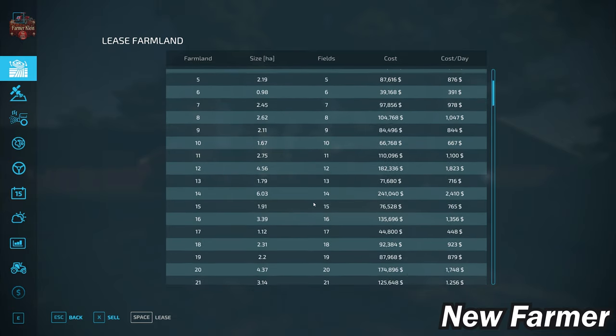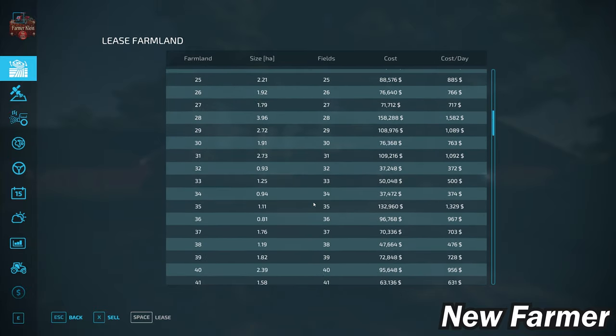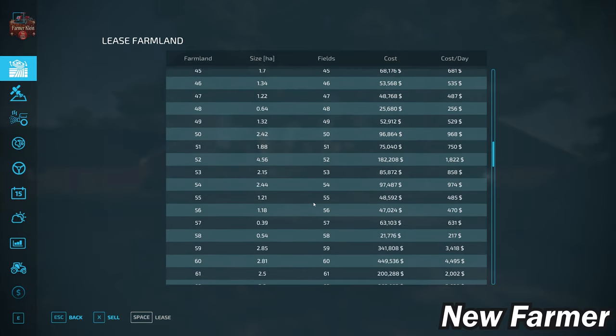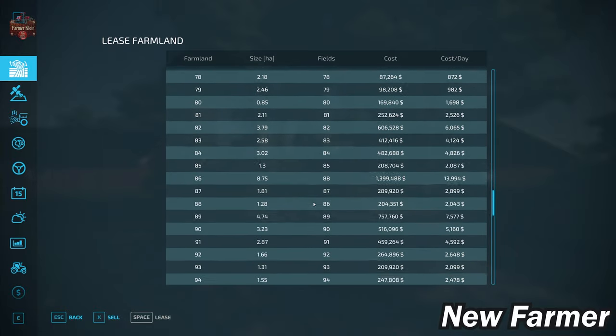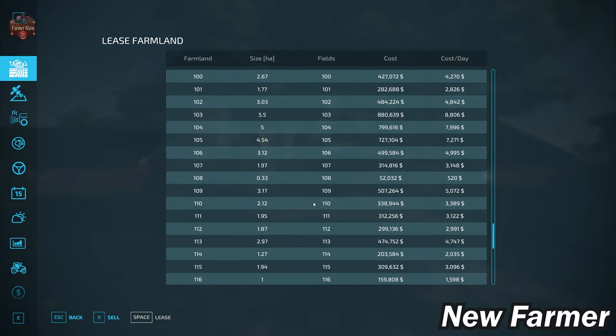Let's take a look at our farmland lease screen, which shows all the viable farmlands, how large they are, whether those farmlands include any fields, what is included, and how much each farmland is going to cost us. We can then cross-reference this with the field calculator screen, which shows us the specific sizes of each particular field.